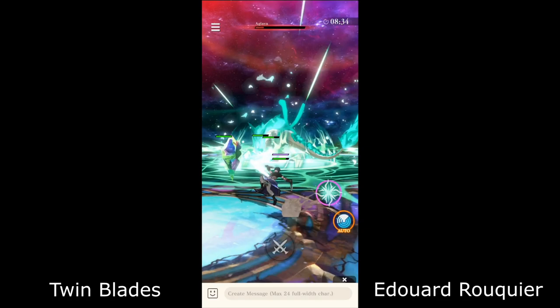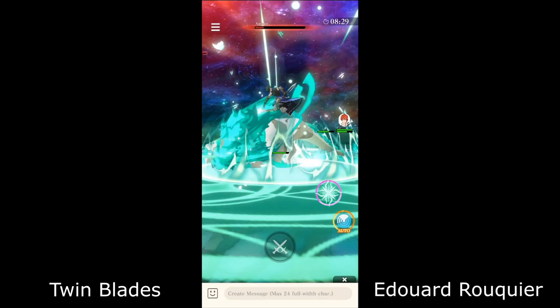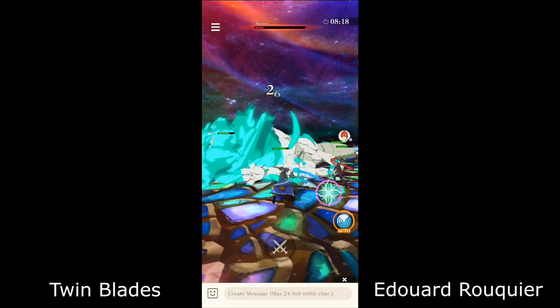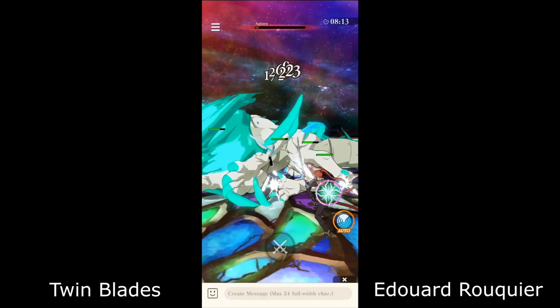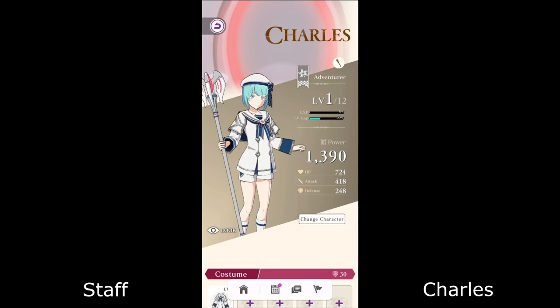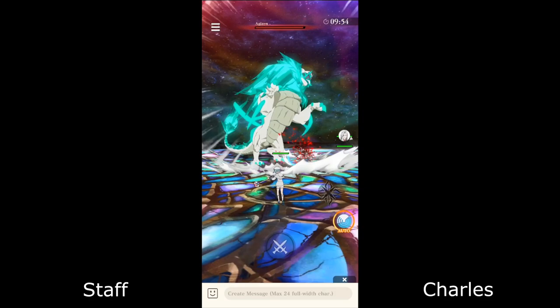My favorite combo for this guy is you do the first two slices and then spin — first two slices and then spin. Otherwise if you tap more than that you end up doing this jumpy thing, which I don't think does a lot of damage, so keep that in mind. So again: one, two, spin — one, two, spin. I don't know if that's the highest damaging combo, but it feels very fluid. That's about it for his gameplay.